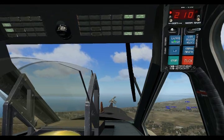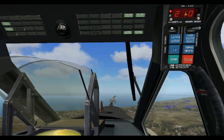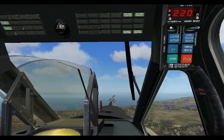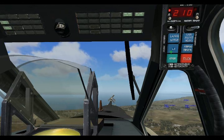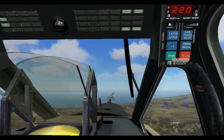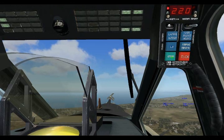The next number indicates how many flares per sequence will be released when you activate the program. It can be set from 1 through 8 and then back to 1 again. The lower button here will actually stop the dispense program as it's going on. For now, I'll put that into two flares per sequence.